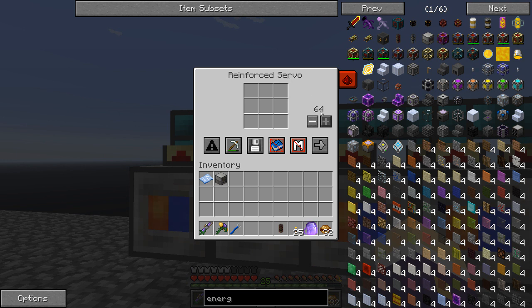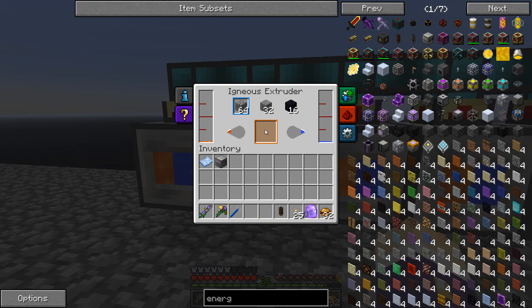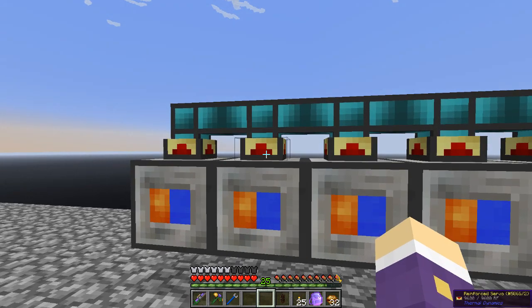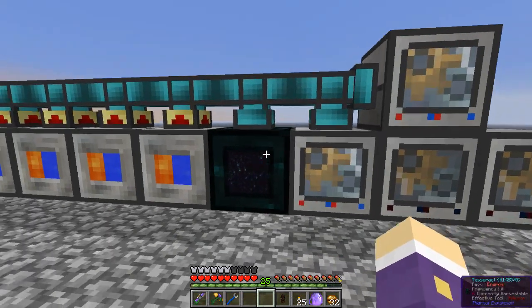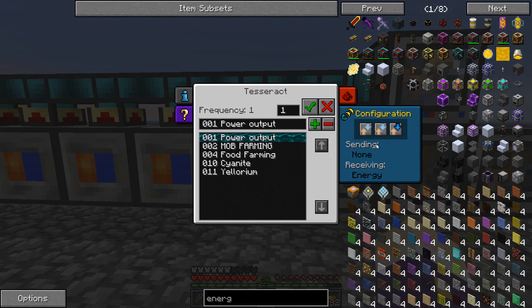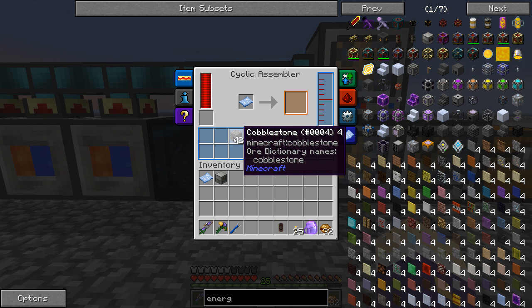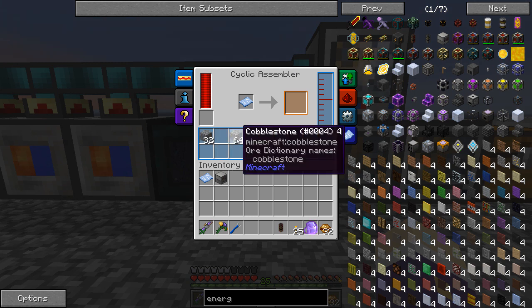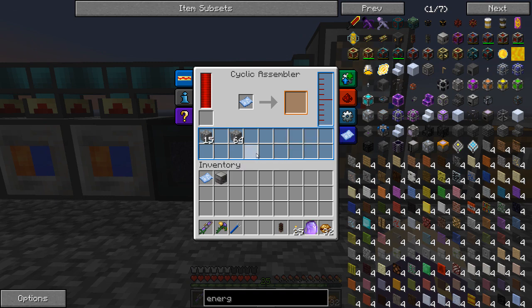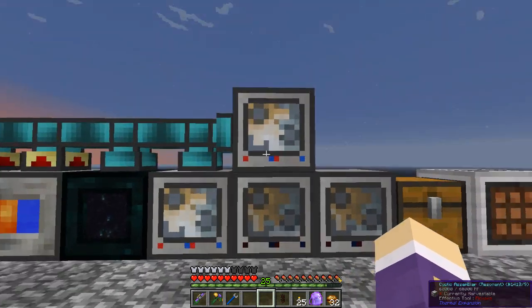I'm not sure if the servos are actually making that much of a difference, but they do move 64 items into the pipe as fast as possible. I found before that it wasn't ejecting 64 at a time - it was making 64, but this causes them to take all 64 and put it into the pipe which instantaneously moves it. I've added an extra cyclic assembler, so there are two cyclic assemblers working all the time. With all that cobble coming in, they get approximately five stacks each per process and then process them very quickly. I had a bit of a backlog with just one, so I put two in and now it's working nicely.